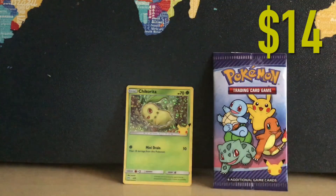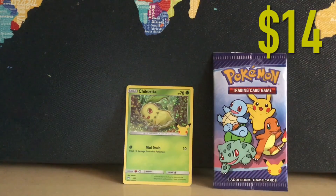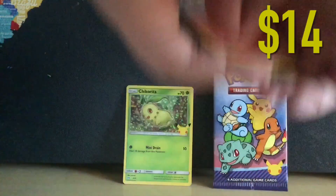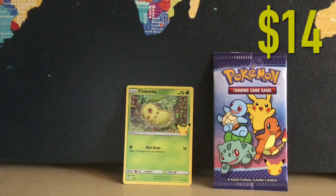Hollow Chikorita - that is about 10 bucks on the line right there. I don't have trading card covers with me, but that's what we got for our hollow. Here are the other three cards - not worth a lot, but anyways.